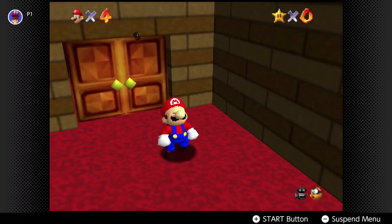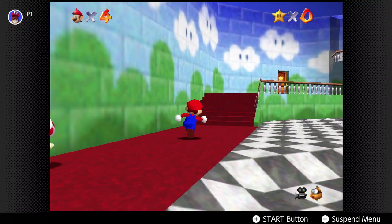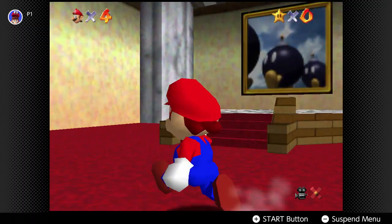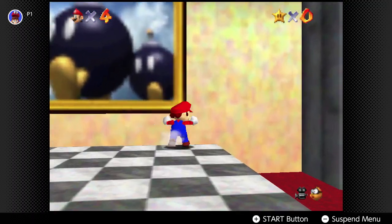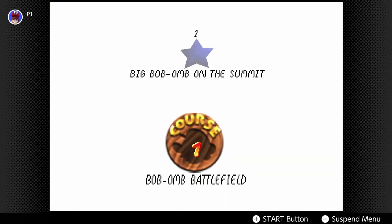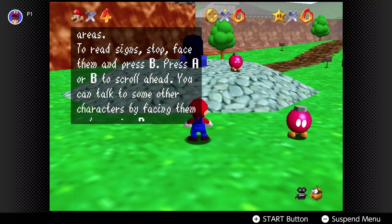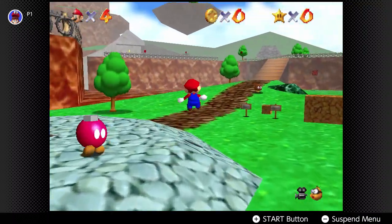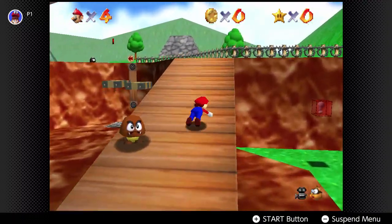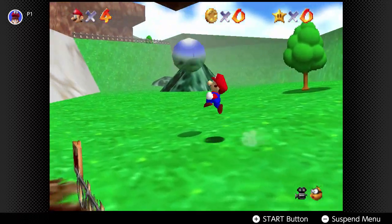We're in the castle, Bowser's going to stay in the castle. Now we have to go in this one-star area — we don't need any stars for this. Let's go in the painting. Basically, what we have to do is there's going to be this big bomb on a mountain, and we have to go get him and kill him, and then we get the power star.